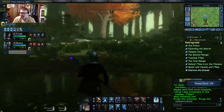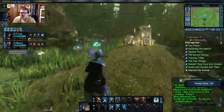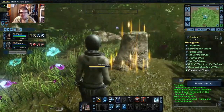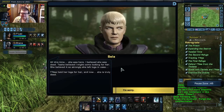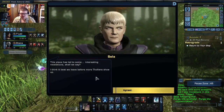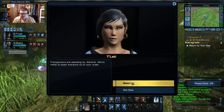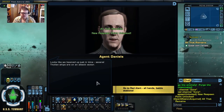They're all dead. Here I was hoping the anomalies would bring them through time. And that's Tasha's grave. All this time, she was here. Tasha believed I might come looking for her — she believed it so strongly she left logs in case. Tanay held her logs for her. This place has led to some interesting revelations, shall we say. I think it best we leave before more Tholians show up. Looks like we beamed up just in time — several Tholian ships are on an attack vector.